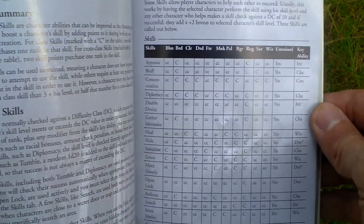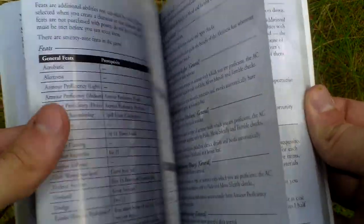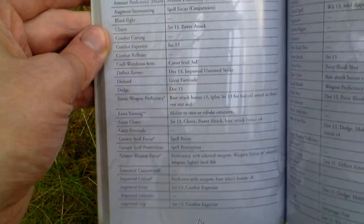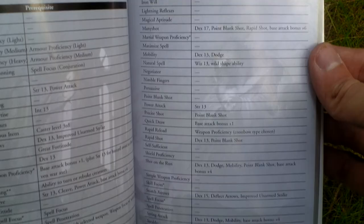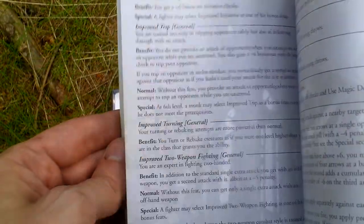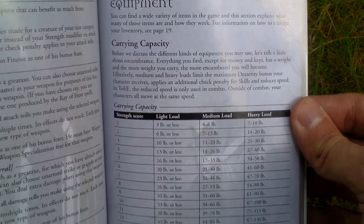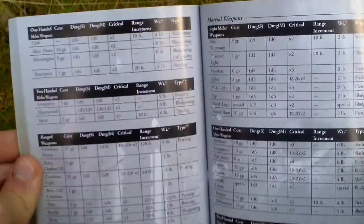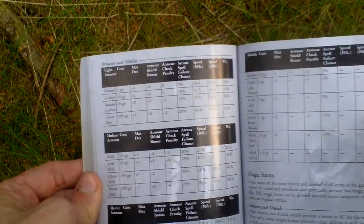Now we get to the skills — summary of skills. Here are the feats, which are different from skills, with some of them listed here. Then equipment, carrying capacity and the maximum that each character can carry, and here are tables listing weapons, armor, and shields in the game, and combat actions.